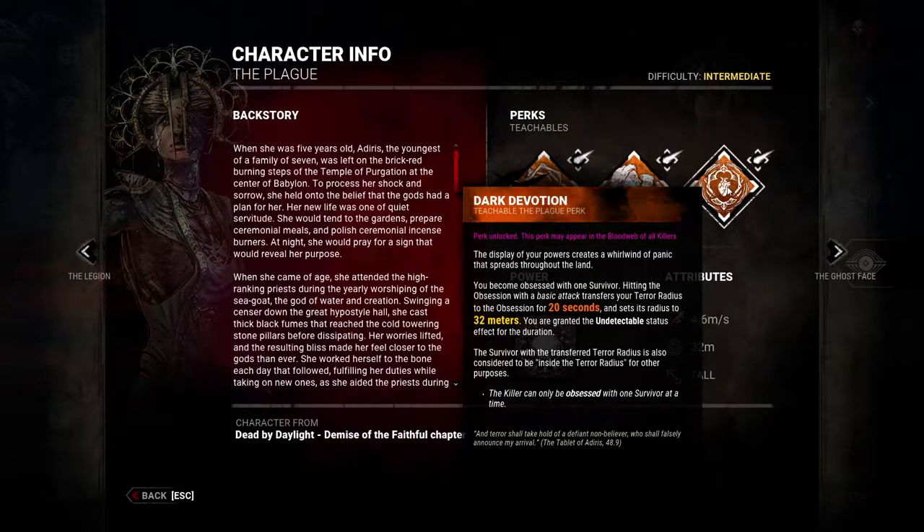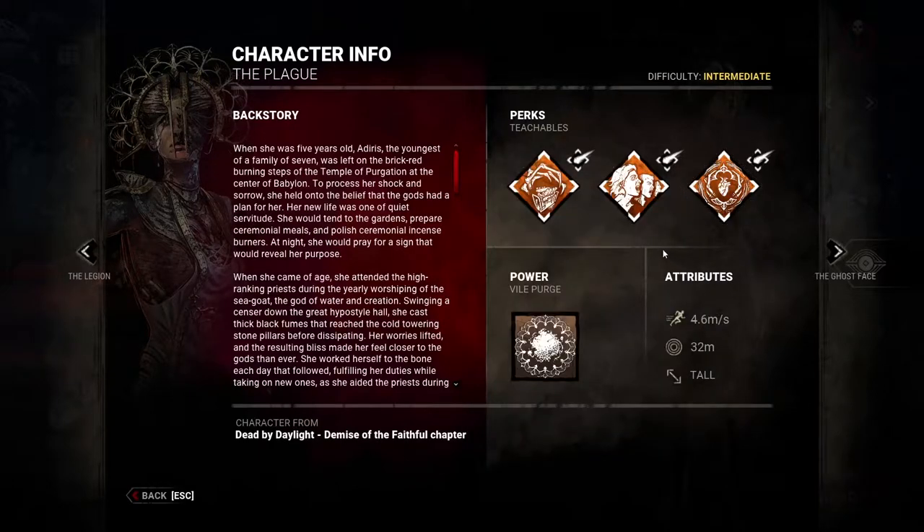Dark Devotion is not a strong perk but is a very fun one. Essentially, when you hit the obsession with a basic attack, a terror radius of 32 meters attaches to the obsession and you lose your own terror radius for the next 30 seconds. The obsession will carry a terror radius of 32 meters while you become undetectable — your red light disappears. Those are Plague's perks. She's a very important killer to unlock if you want to reach higher ranks.